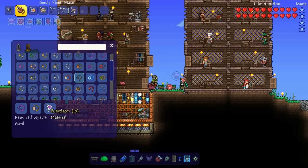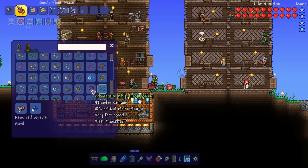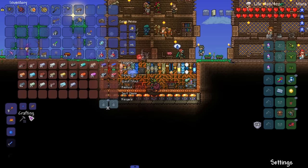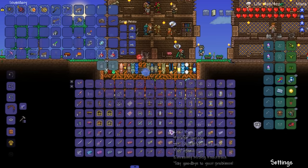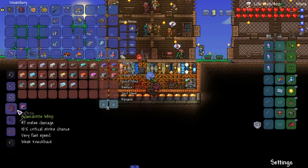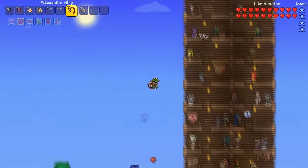Look at all these flails — Platinum, Pumpkin Masher, Planetoid, Sandstorm Stinger, Blue Phase Whip, Adamantite Whip. What's the difference between whips and actual flails? Let's check it out. We can make Whiplash and a regular Whip. The Butcher's Hook looks sweet. It sucks I discovered this mod pretty late but we can still make use of it. A whip is just a straight line — that's actually interesting.